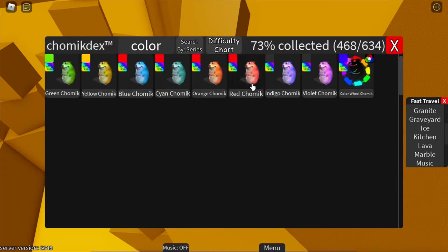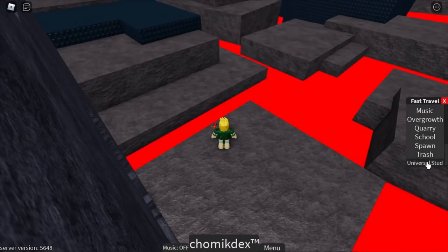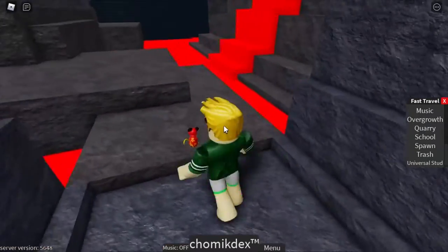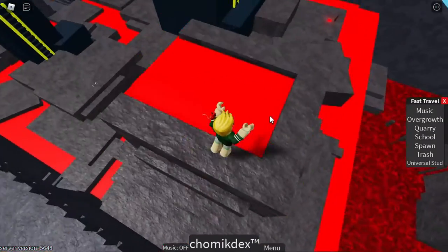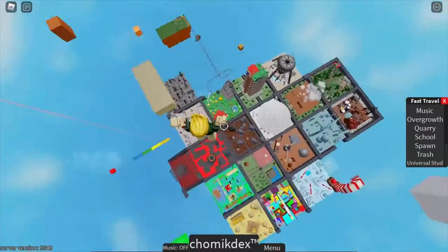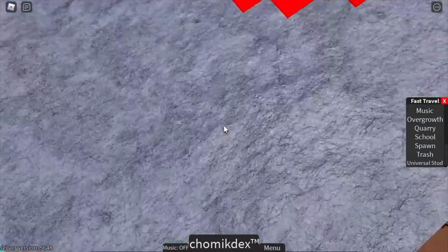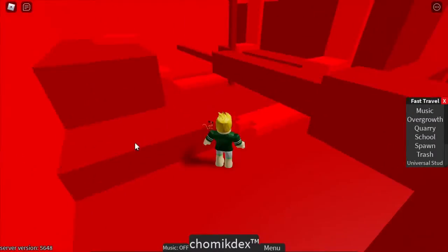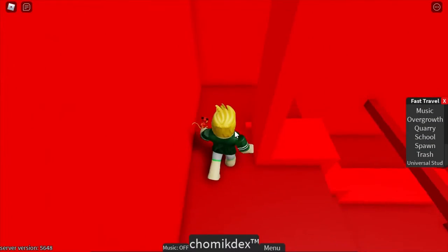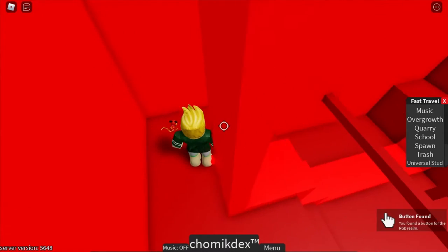The next button is gonna be in red Chamek. If you don't know how to get there, teleport to the lava area, or teleport to the universal stud area instead because it's quicker. Go up here on top of the volcano and then jump in it just like this. Try to land on this pillar right here, and then there's gonna be the teleporter. Behind this lava waterfall thing, you want to press the button right here.